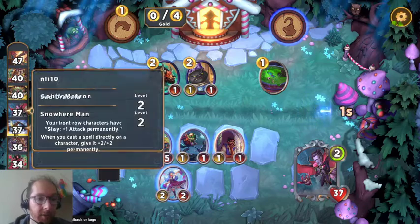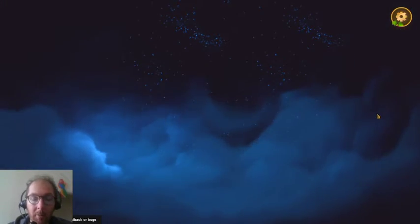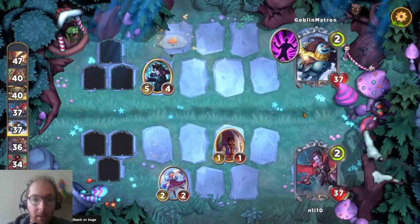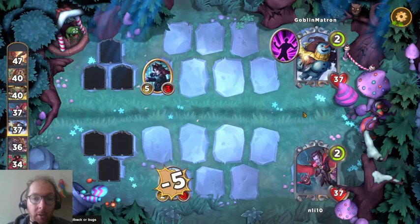We are on 37 health, the same as our opponent who is the snowman, who will be casting spells on their creatures to great effect. The range thing kills our guy straight away. The egg kills our thing but also cracks. The egg never comes back, so he's just lost a character, but we have lost the battle.